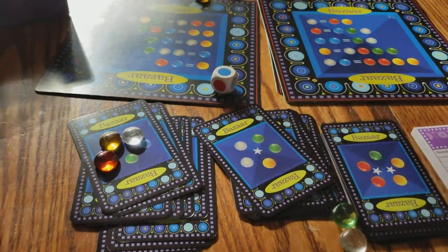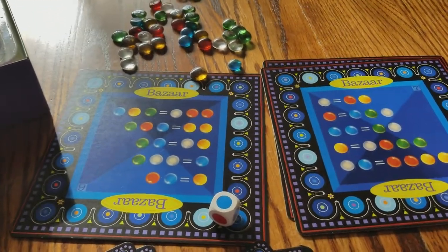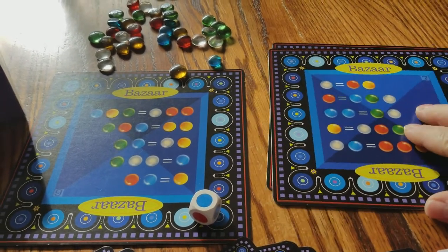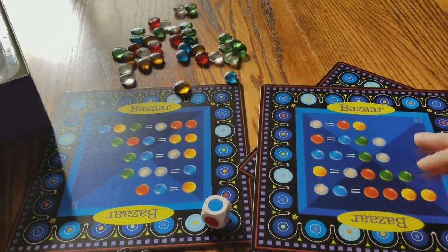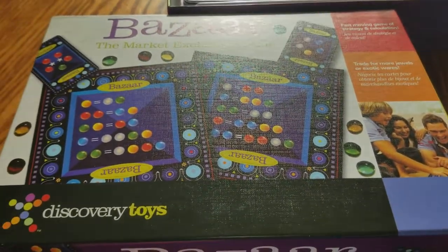That was a really quick game, but in general it's a really good strategy game for trading — seeing how you can get all these different gem combinations. There are all these different cards and so many ways to play. It's a great game called Bazaar, for ages eight and up, from Discovery Toys.